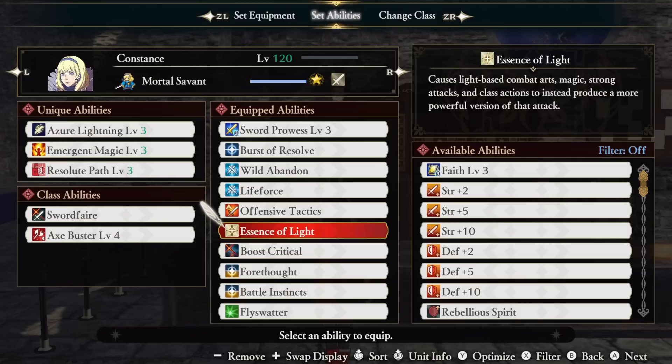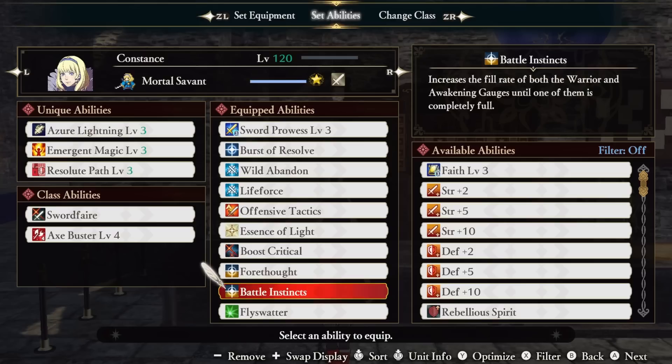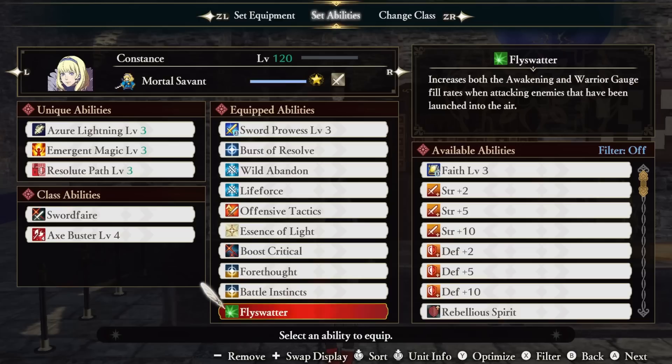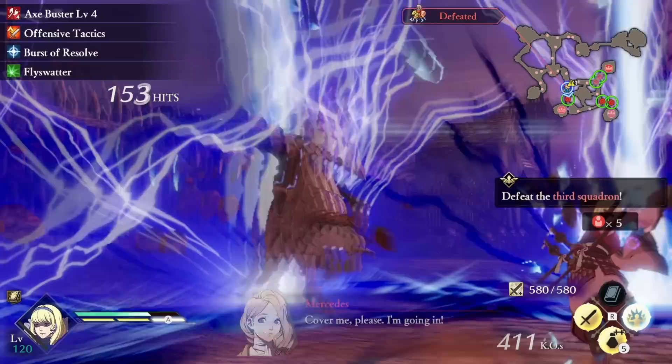Essence of Light does exactly what Essence of Lightning does except for our Light Spells — in this case, powering up our Light Blade. Boost Critical increases our crit hit chance even further, since you can never have enough crit. Forethought restores both our awakening and warrior gauges when using combat arts or magic, which we're going to be doing a lot. Battle Instinct boosts our fill rate of both our warrior and awakening gauges until one of them is completely filled. Finally, we run Fly Swatter, which increases both the awakening and warrior gauge fill rates again when attacking enemies that have been launched into the air, which both our Light Blade and Bolting do.